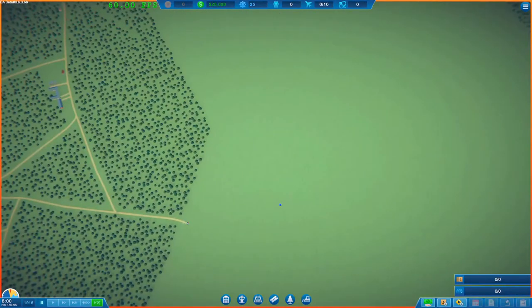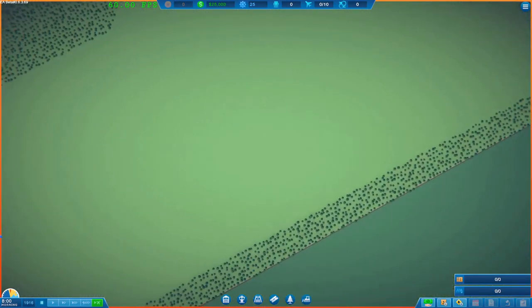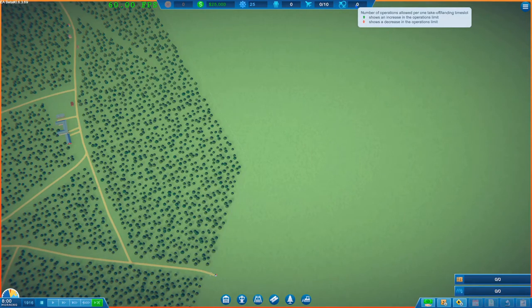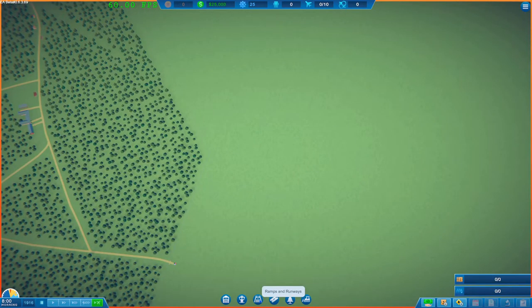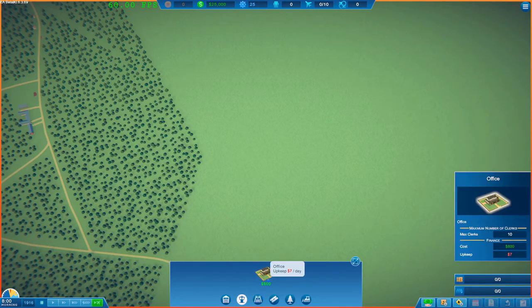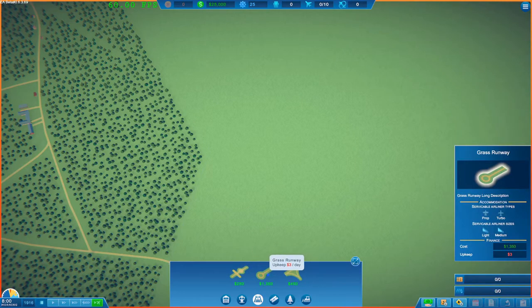In terms of first making a successful airport, you've got quite a large build area available to you, but you don't need anywhere near this amount at the start. The real limitation is how many airplanes you can have in your airport and what's allowed in terms of slots for takeoff and landing. We don't want to overbuild and spend a lot of money, because all of these items cost so much per day to keep up regardless of whether you can fill them or not.